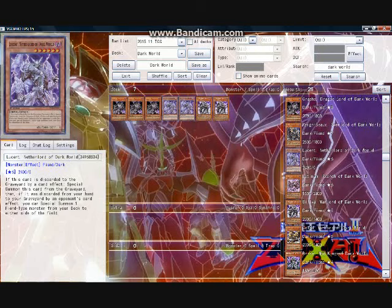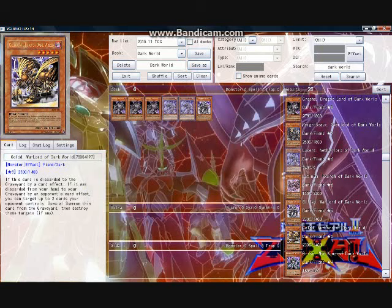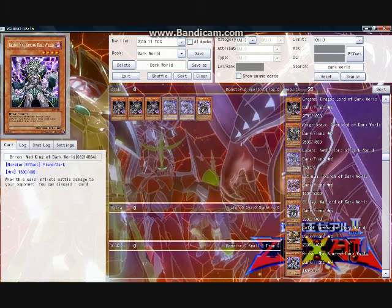Silva and Gold are the two original boss monsters for the Dark World archetype, and thanks to the attack boost from Gate, both can do some effective killing at 2600 attack. I like running one copy of Silva for its hand return effect, which can be back-breaking for the opponent. Running Brow was commonplace back in the original versions of Dark World solely due to the lack of effect-based discarding elements that were available — pretty much you had Card Destruction, Morphing Jar, and that was it.